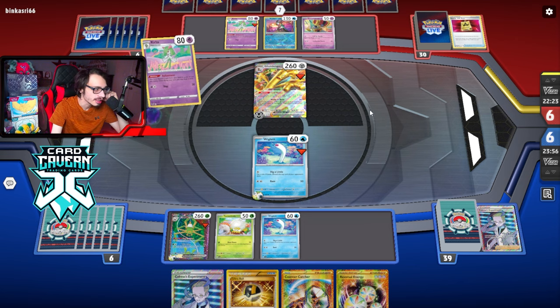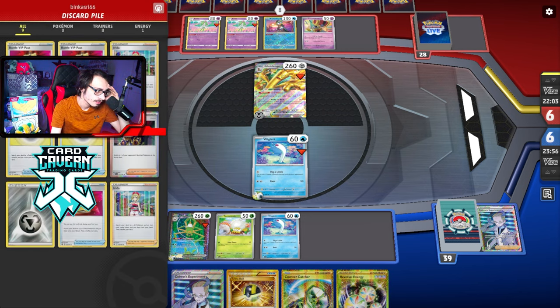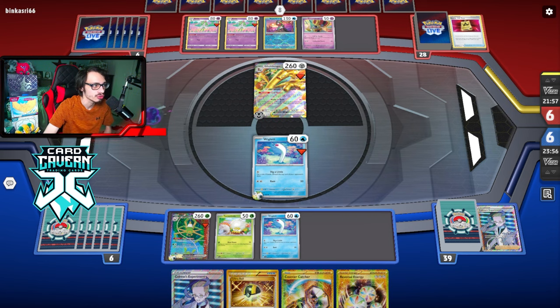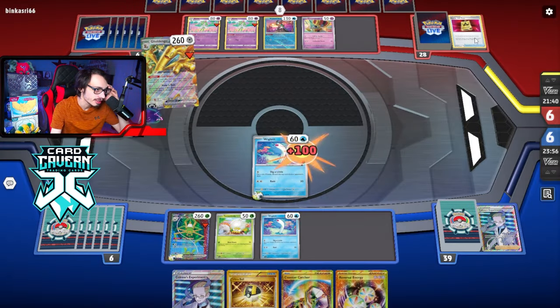I guess they could play Psychic Energy, which theoretically means they can attack me — if they have Gallade or Gardevoir Shining Arcana, or even a Gardevoir that discards a card and draws two. There's a Gardevoir that also has Refinement. Then I guess it's a little scary. But I wouldn't put stock in that. I think Curlia is still the best Pokemon to trap, just because it does have the biggest retreat cost — it's the least likely Pokemon to move out of the active spot.